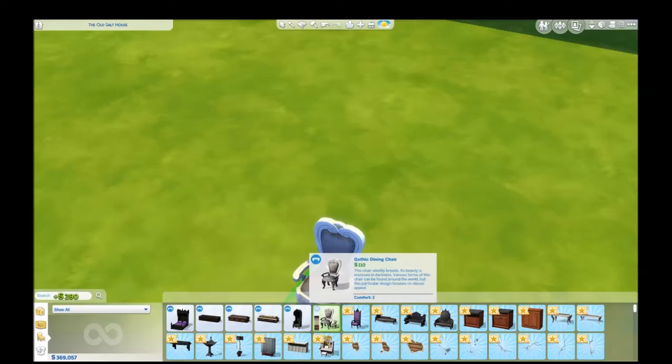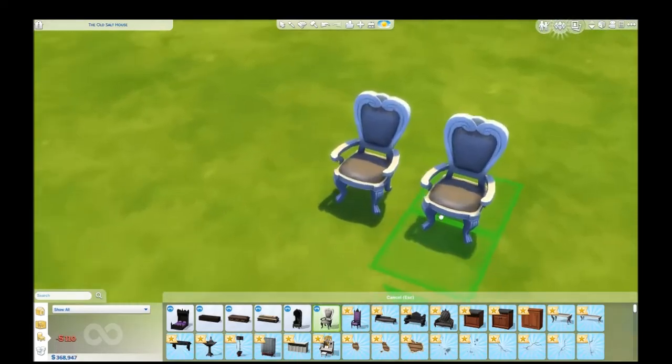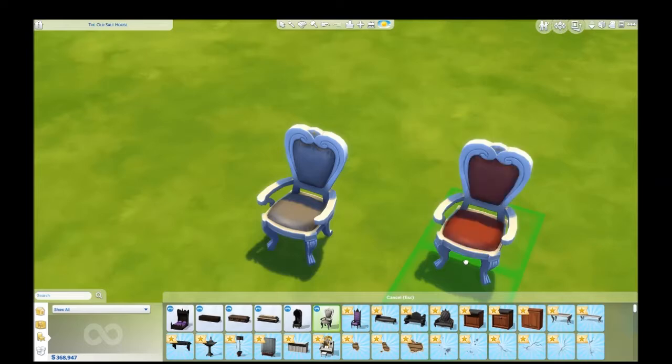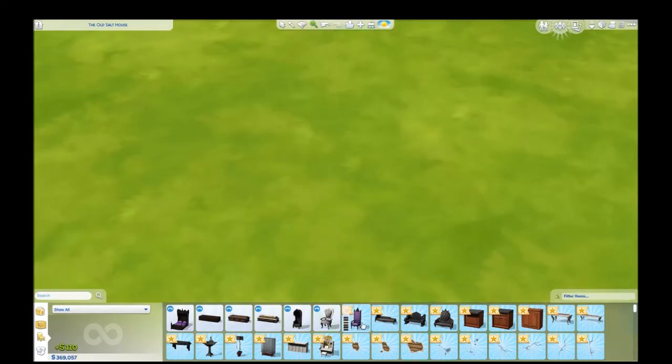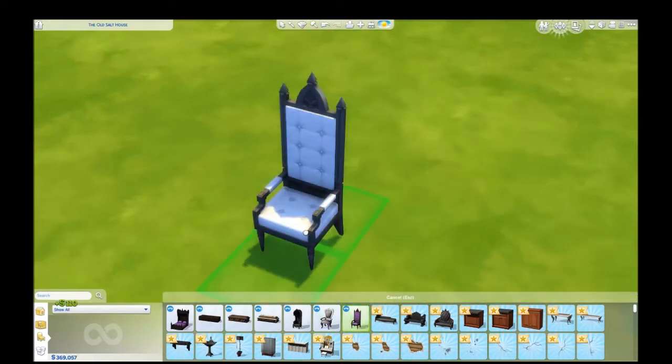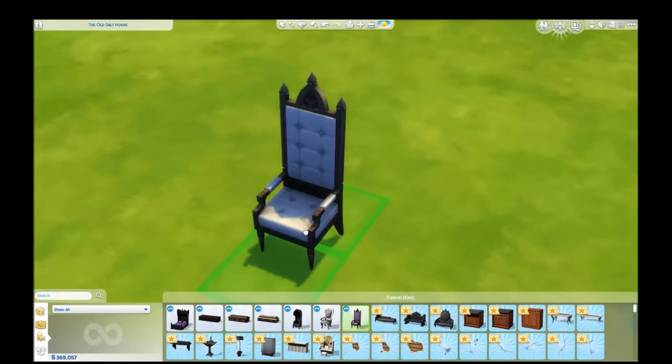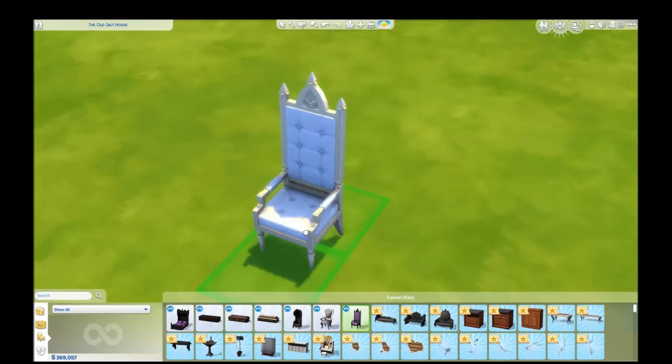We have another dining chair with lots of different colors. Then another dining chair — this one is a little bit more fancy, but I like that it comes in lighter colors. The reds are really rich too — they're not just simple kind of red colors.